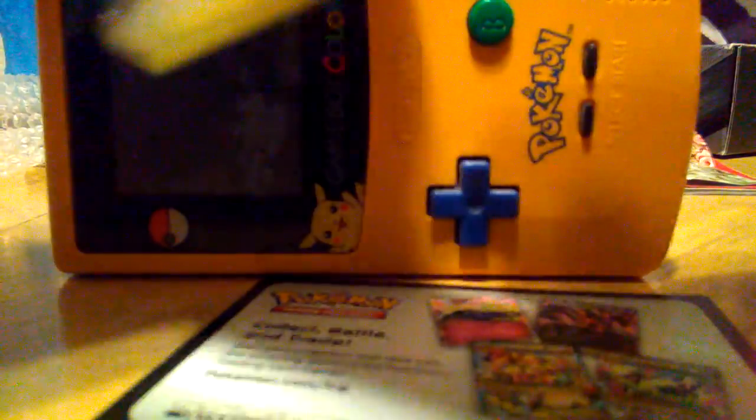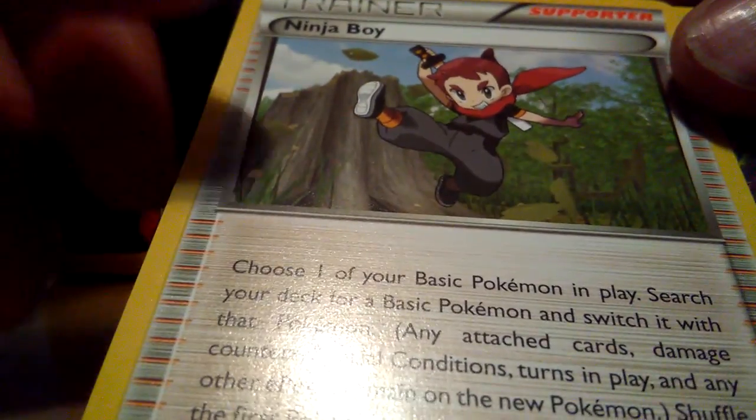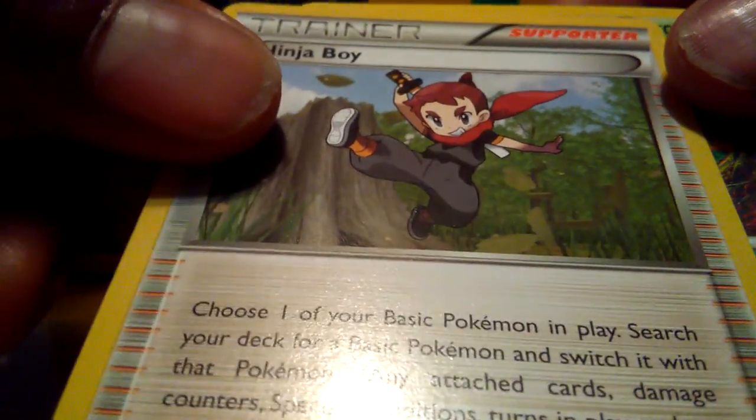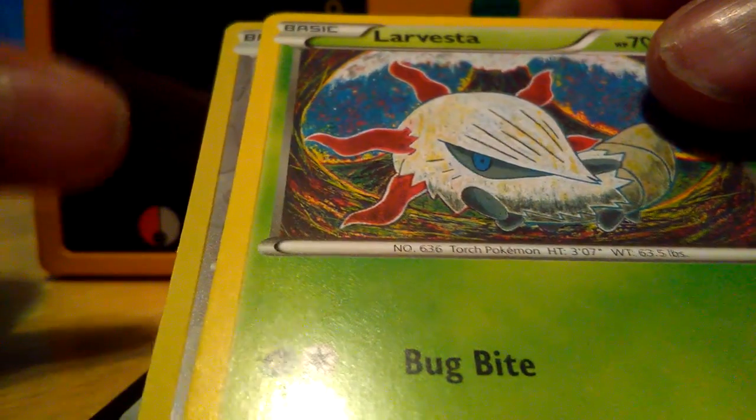So we opened it up. I've been watching some of you guys' Pokemon videos — I know how it goes. You put one in the front, you do that, flip it over. What do we got? We got a ninja — oh my god, the first card. Look, what did I tell you guys? Every time. Do you see this? Oh my god. What did I tell you guys?